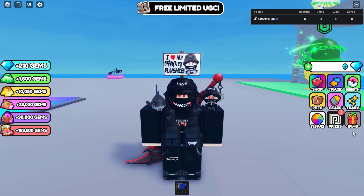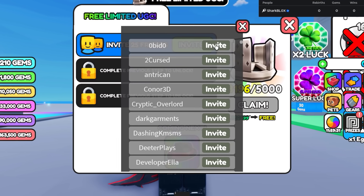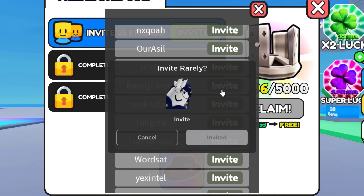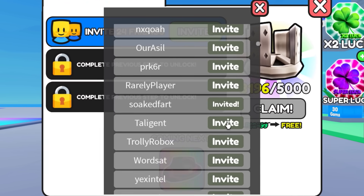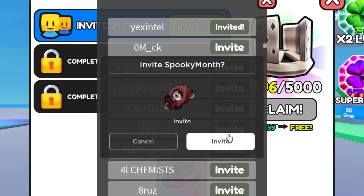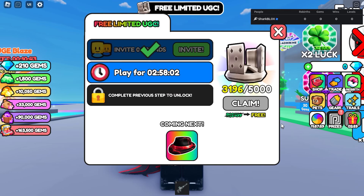At the very top of your screen, you should notice a picture of the domino crown and it should say free limited UGC. These are all of the tasks you need to do. The first task is kind of annoying — it's invite 25 friends. Click on the green invite button, then go to your friends and invite random people. Depending on how many friends you have, you must have 25 friends to be able to do this anyway. Maybe invite people that you think won't be annoyed by your invitation, but if they're on your friends list, they shouldn't really care. Once you invite 25 people, that task is done.